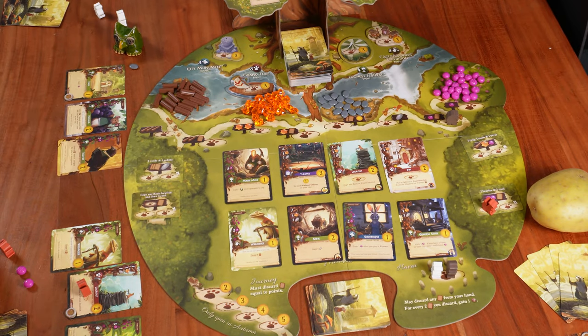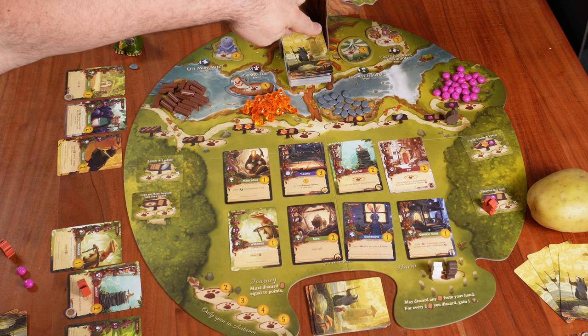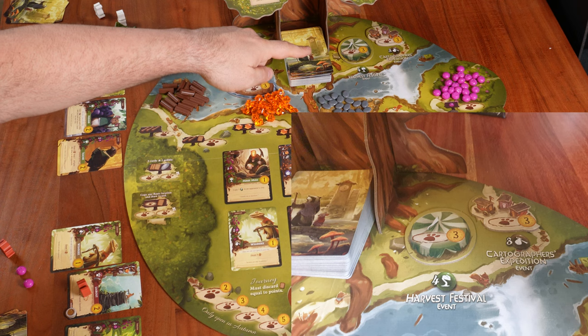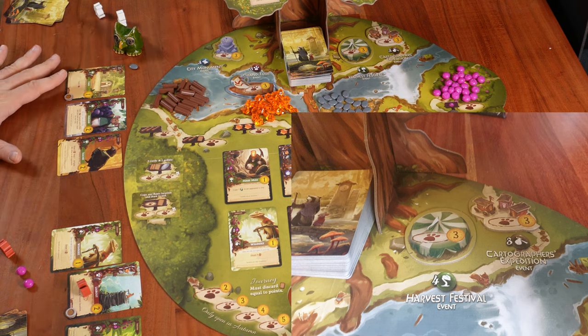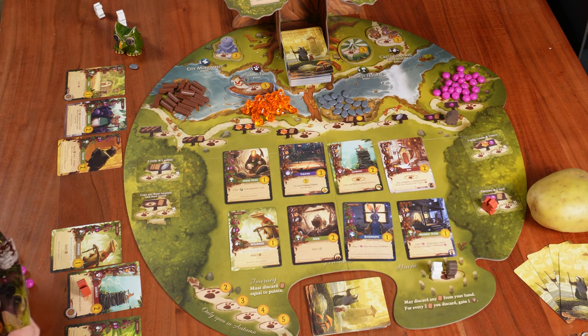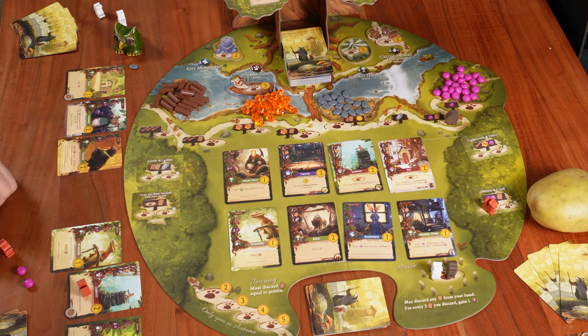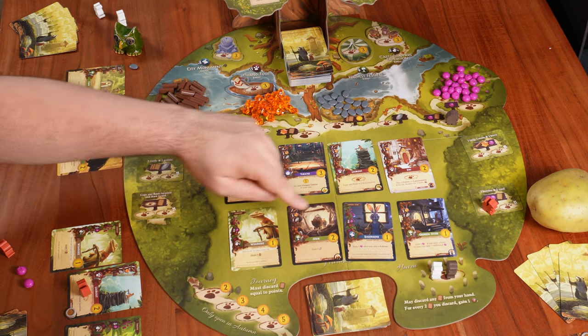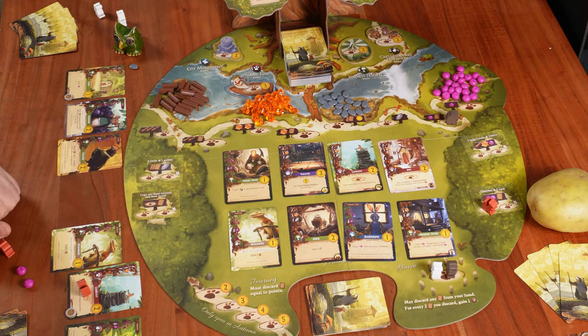Moving on to Mr. Schwet: he already has three green production cards in his city. He decides to try to play another card in order to have four green production cards — which would allow him to claim the Harvest Festival basic event. Unfortunately, he has no green production cards in hand. Looking at the meadow, we have the Minor Mall, the Mine, and the General Store. Mr. Schwet already has one pebble, so he places a worker on the first location — giving one twig, one resin, and one berry.